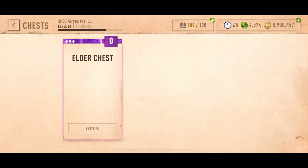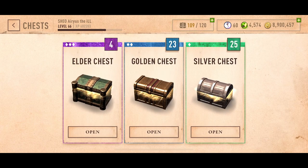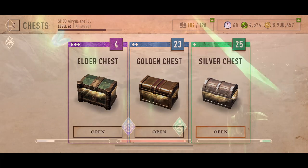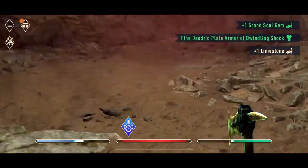You can stack your Gold Chests along with all of your other chests. Keep in mind, you can only keep up to 100 total chests. So if you want to stack them and then open all of them at the same time, that'll work. Or you can just open them as you get them. Either way should be fine.